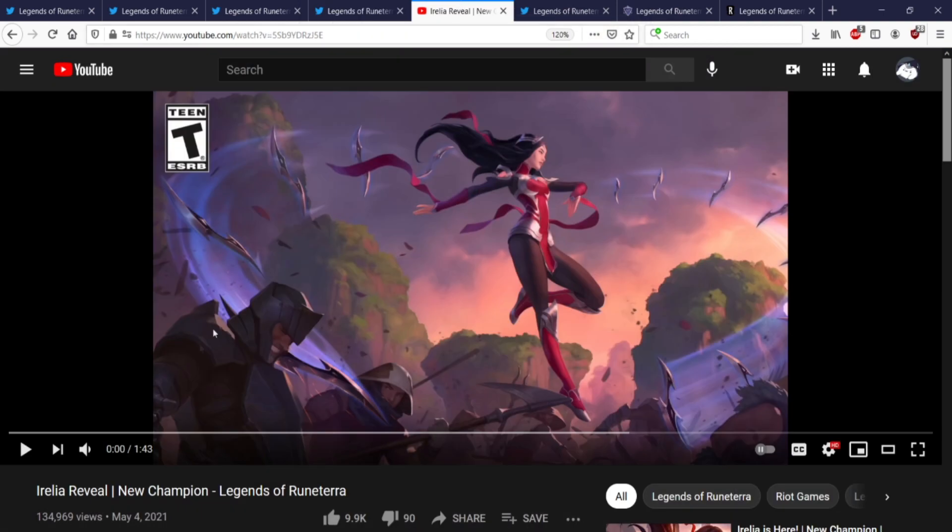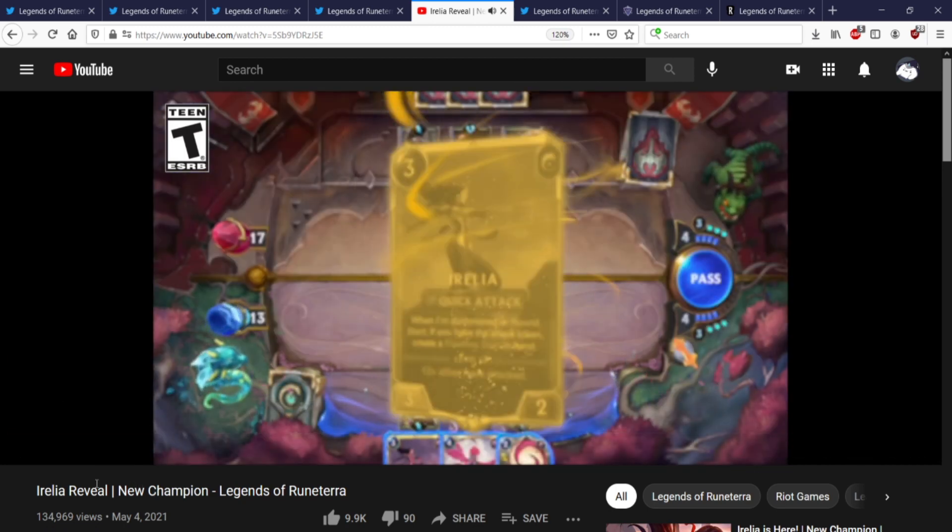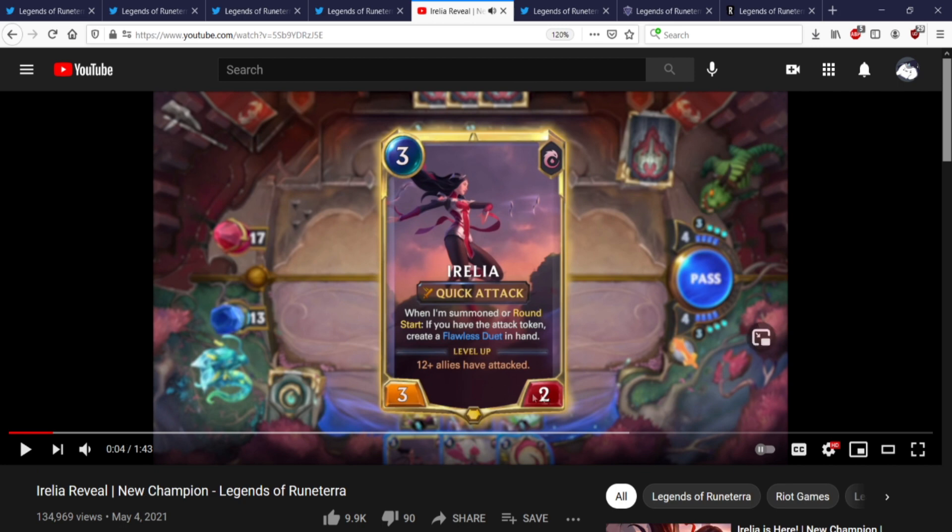Let's get into the main character herself — Aurelia. She fights with Deadly Grace and she's a 3-mana 3-2. They learned their lesson with Aphelios and didn't make her a 3-3. Quick Attack. When I'm summoned or round start, if you have the attack token, create a Flawless Duet in hand. Level up: 12 or more allies have attacked — each of the blades counts toward this. This is really cool. Aggressive Ionia strategy.